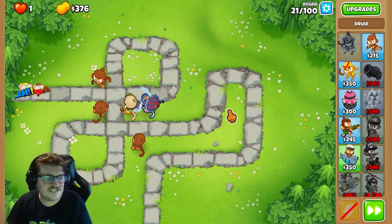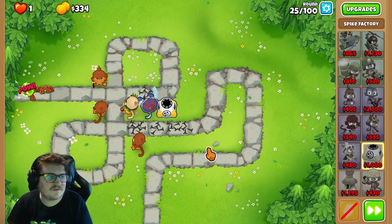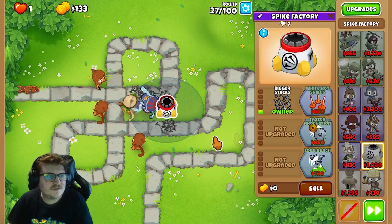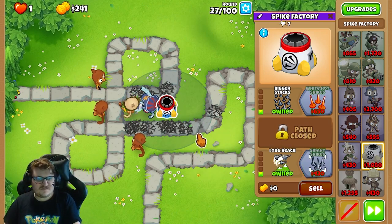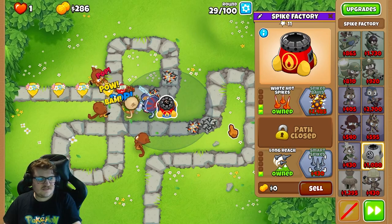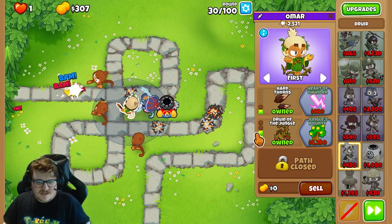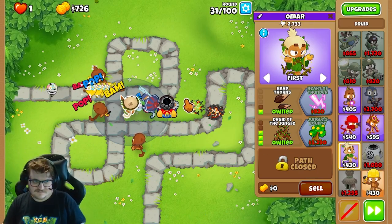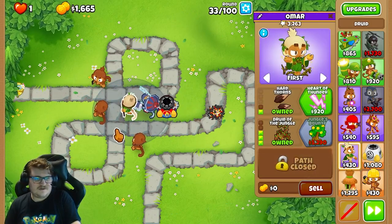Next we're getting a Spike Factory — a really nice tower, to be honest. We'll also get this long range upgrade. The reason we buy Druid of the Jungle is that it pops Lead Bloons as well. The Druid is also available to pop Camo Bloons, as you see here.